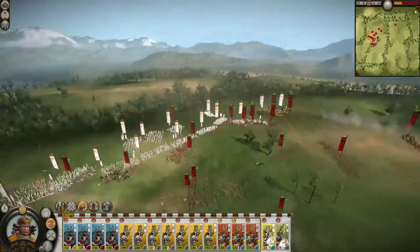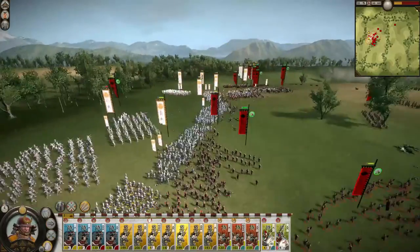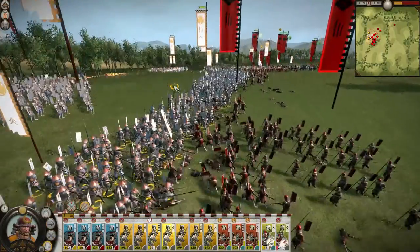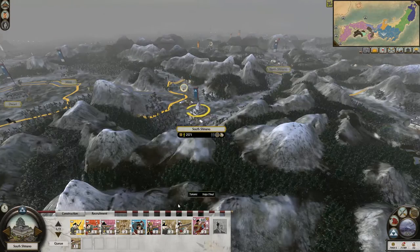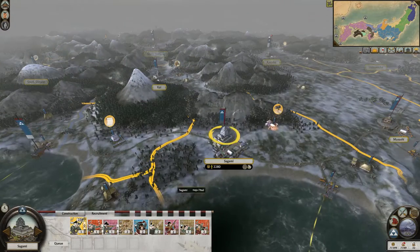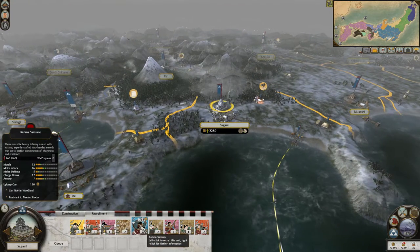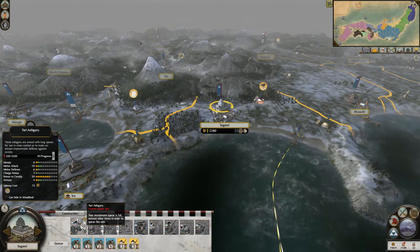Despite being a vassal, the Tokugawa's economic situation is not too bad, as they start out with a market and can recruit a Metsuke immediately. Close friends of the Imagawa are the Hojo clan, starting the game with two very good provinces. Aizu has a gold mine and Sagami has a blacksmith. And with the Hojo's bonuses to upgrading castles, these two provinces can be more easily exploited. However, early expansion is rather tricky, as each option presents a significant disadvantage.